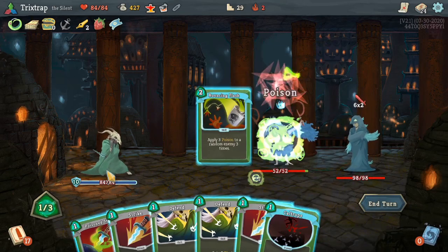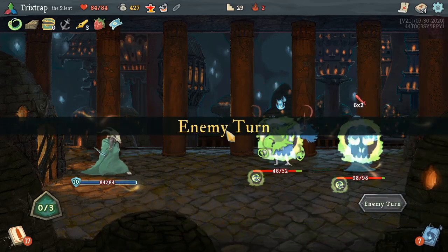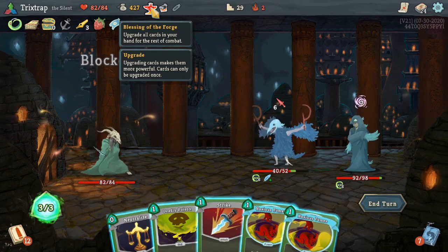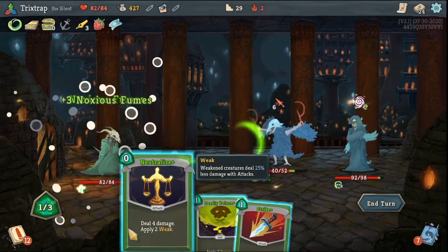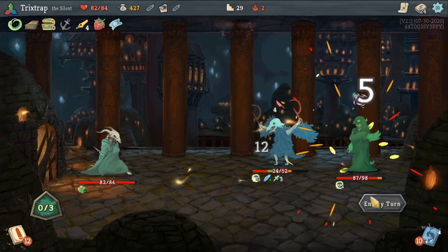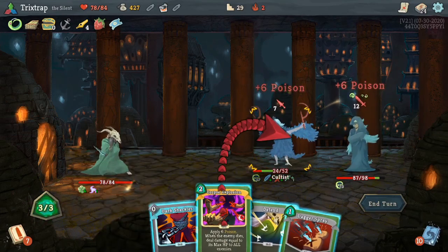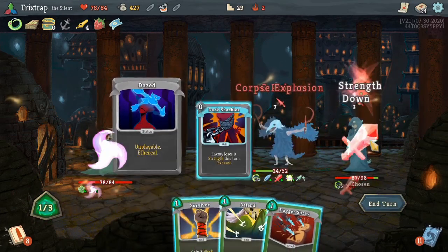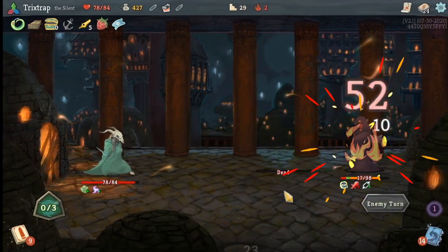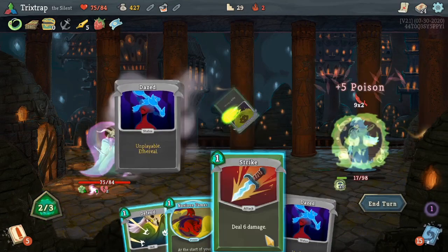This character doesn't necessarily want to see combat. I guess we'll just use Bouncing Flask — poison this guy because I'm only going to take two damage from this. Yes, upgrade — double Noxious Fumes, let's go. All right, so if I can — yeah, Corpse Explosion this guy, Dark Shackles you. Yeah, there we go. Corpse Explosion was a pretty good investment honestly.